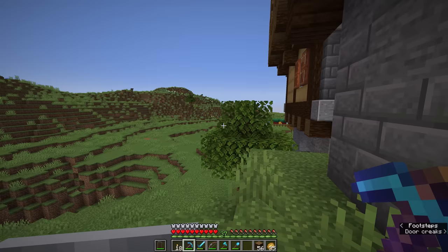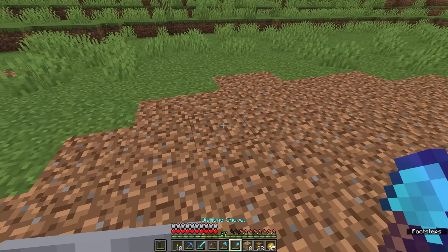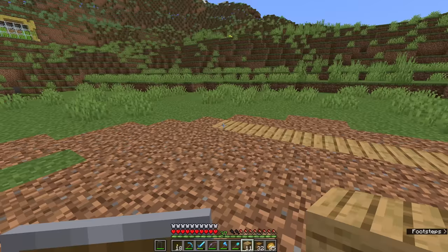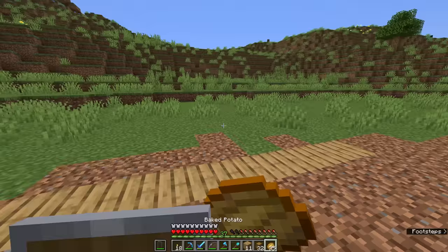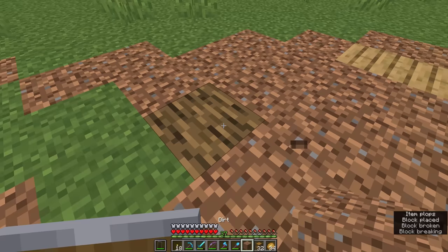Before we do any building or redstone setup, I'm going to flatten out this area slightly, since it makes sense to build all of these item filters on a flat section of ground. I think it makes sense to have at least seven blocks of distance between our item filters, giving a nice corridor to walk down with filters arranged to either side, and enough room for a label on each chest — either a sign, item frame, or a block embedded in the floor indicating what each chest contains.